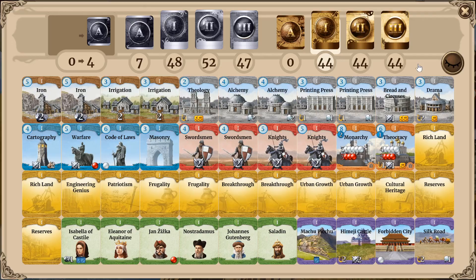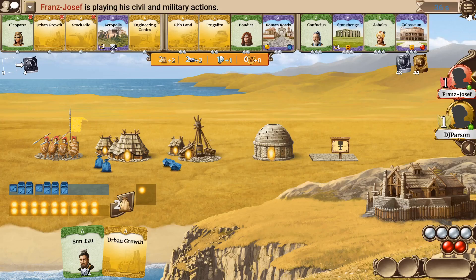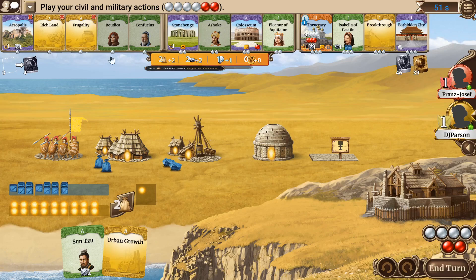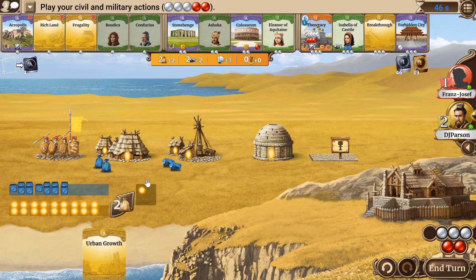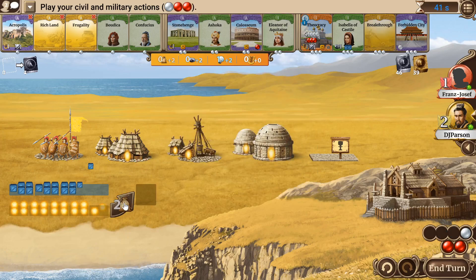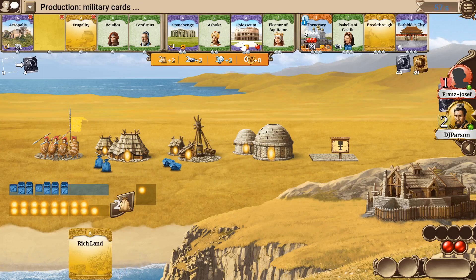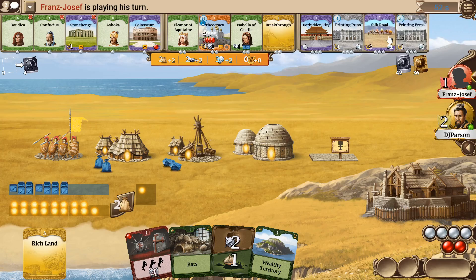Acropolis not so much, but it can be good with certain leaders, and also getting the government form cheaper with Acropolis is really nice. He takes Roman Rhodes, so you have to consider if you want Acropolis or not. First I'm going to play Sun Tzu and build a Lair. Then we can increase the population, take rich land, and build the mine for cheaper. Then maybe take Colossus or even Forbidden City directly.